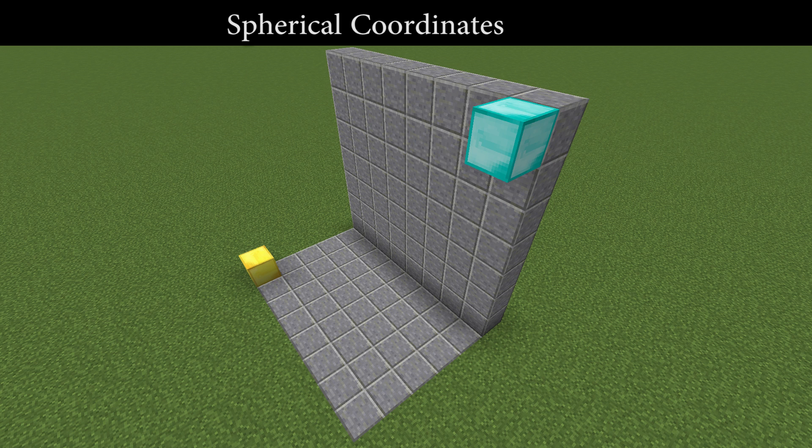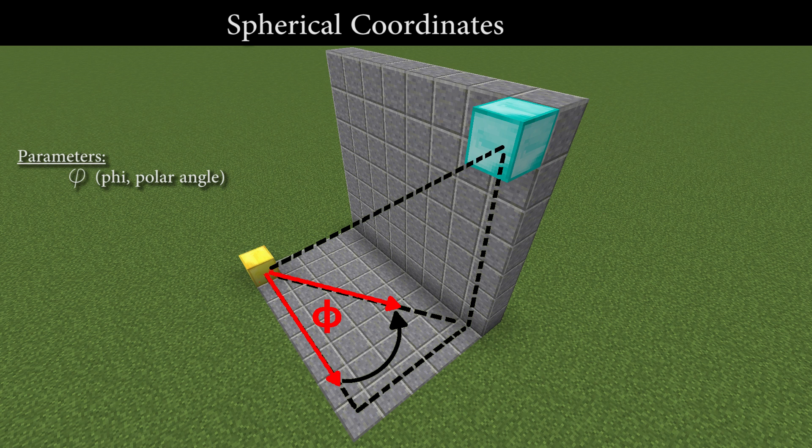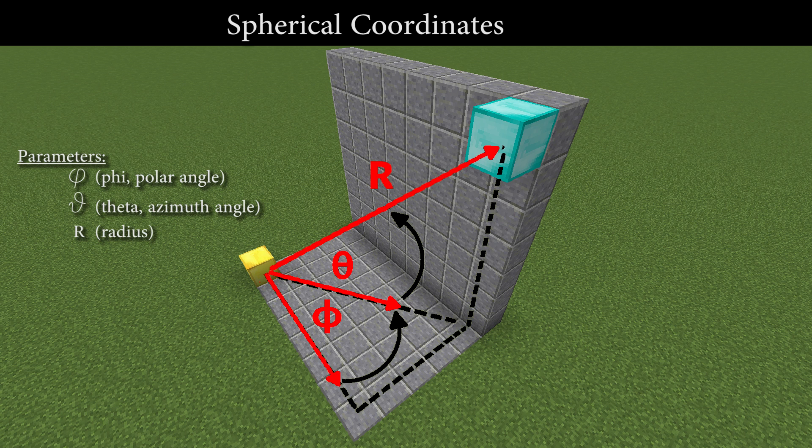But we have yet another method, less people are familiar with, to describe this very same vector. Let's assume this is our starting orientation. Then we can say: let's rotate minus 30 degrees around the y-axis to our left, and then look 35 degrees up. Finally, we then move about 10 blocks into that general direction. And see, we are at the exact same place again. Now we say the vector is expressed in so-called spherical coordinates.